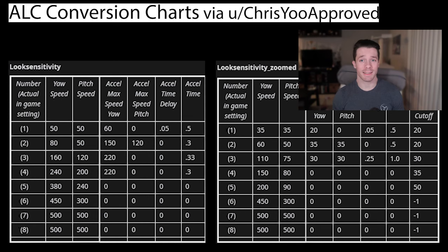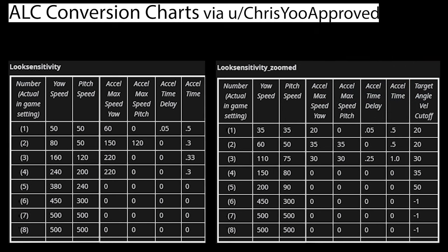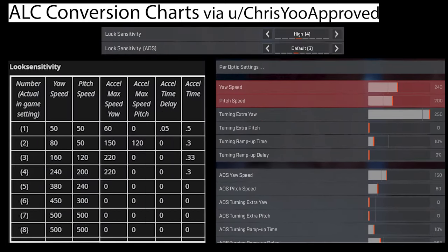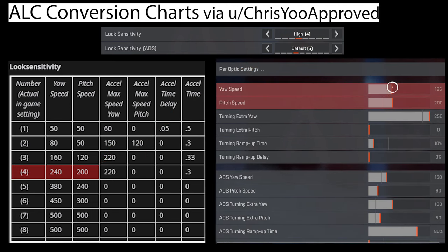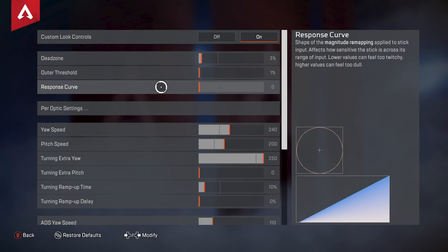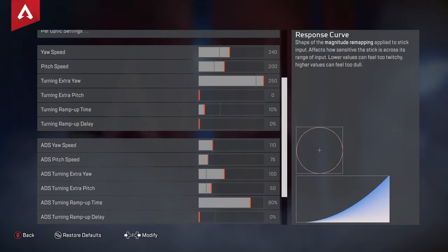The first thing you're going to want to do when switching to ALCs is to convert your sense. On screen are the ALC to non-ALC conversion values that this Reddit user mined from the game files — straight from the game files, there's no better source or chart online. To convert your sense, scroll down and start with your yaw and pitch speed. Let's say you play on 4-3: go to the look sensitivity chart and copy the values from the 4-row. To get the exact numbers from the chart, I recommend turning these settings all the way down, then tuning the dials with your D-pad. After you've completed this, convert your ADS sense — go to the look sensitivity zoomed chart, go to the 3-row, then copy those values. From there, set your response curve to 0 if you play on linear and 10 if you play on classic. Leave all the other settings untouched and you've essentially converted your sense.